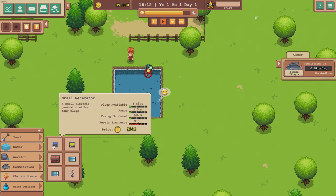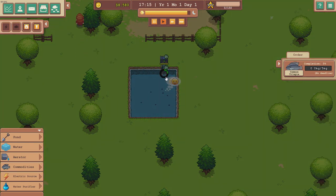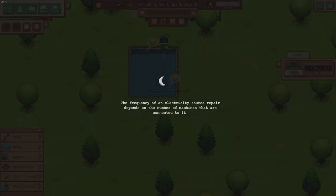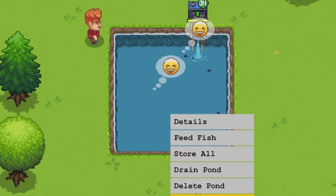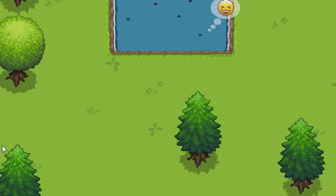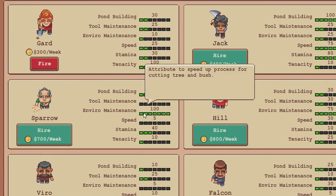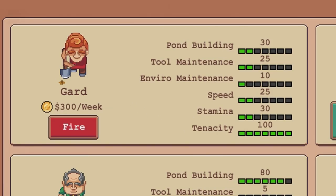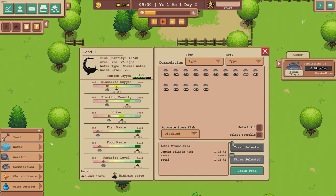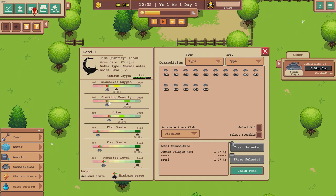There are normal water, low oxygen, good water, and super water options. These fish don't like too much oxygen. Now we need an aerator — there are small pumps, large pumps, fountain jet pumps. Let's just get a small pump. We can put the tilapias in now. Do we need a generator? It looks like there's a power sign — yeah, it's getting nighttime already. We can feed the fish, store them, drain the pond, or delete it. We can hire workers too — this person is good at pond building and environmentalist maintenance.